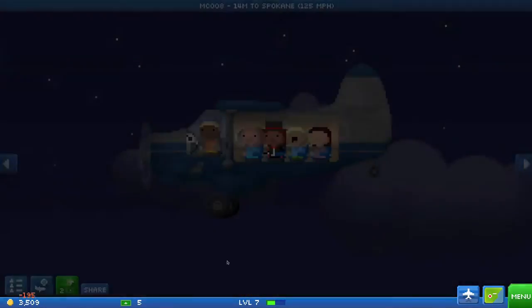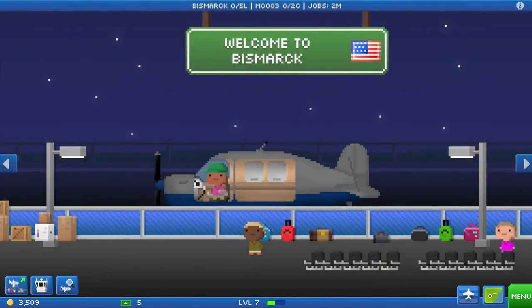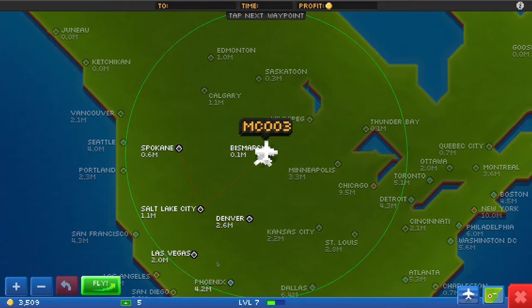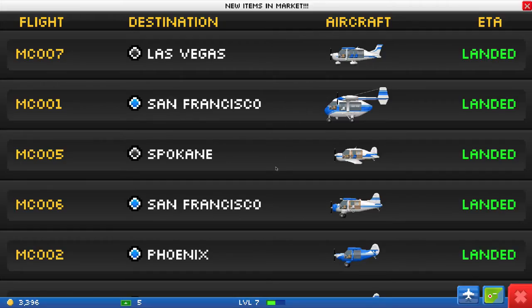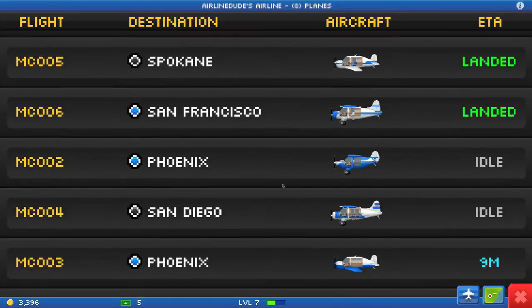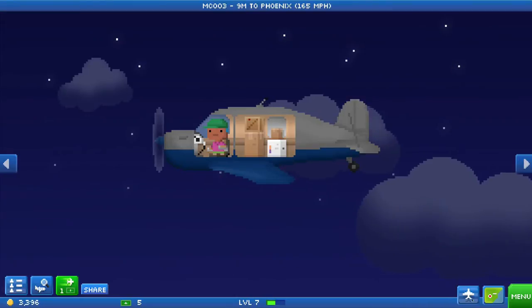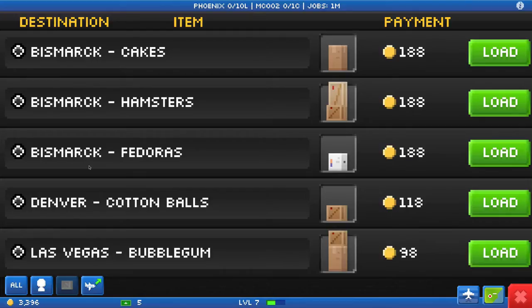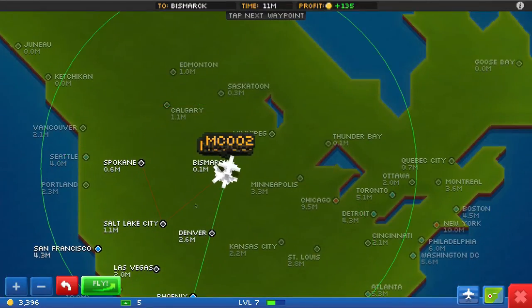We'll take 231. Alright, who's next? You also in Bismarck, you require two cargo - to Phoenix you go. Adios! Wow, that is luck. New items in market, perfect timing. Phoenix, you need one cargo. Dang it, there might be a larger plane. Two cargo - yep. Look at that, you're already loaded. So you need one cargo, Bismarck. Adios for a profit of 135.